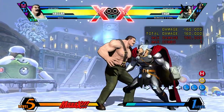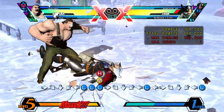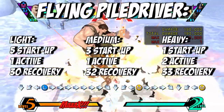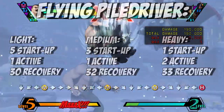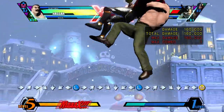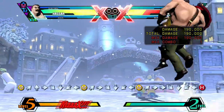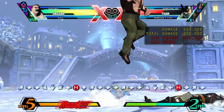Performed with a half-circle back motion and a button, Flying Piledriver is Haggar's main command grab. The weaker the version, the more range you get, with the trade-off being less damage. However, the heavy version only has one frame of startup and does lots of damage, so use that version when you get the chance. Performed with a half-circle back motion and a button in the air, Sky High Backdrop is the same thing as Flying Piledriver but in the air. There's no way for your opponent to block this, so if they super jump, super jump up and surprise them with a Sky High Backdrop and then start a combo with crouching heavy and an assist. You can also whiff this move in the air to stall for time and avoid grounded enemies.